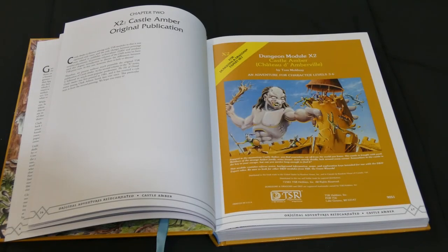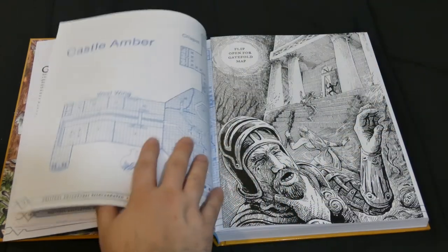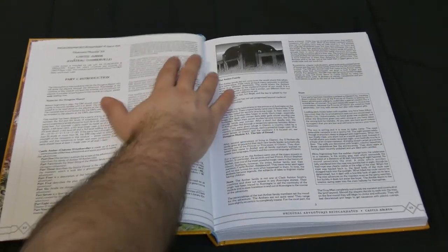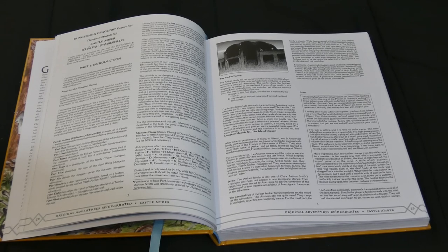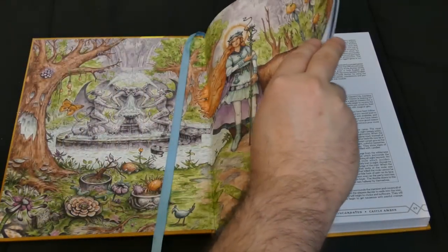The scan of the original is about as good as I've seen in this particular series, with the interior art well presented and clean, and the text also well presented. There were only two original printings of Castle Amber, and they were near identical except for publication numbers, so this volume really only includes one version. Original Adventures Reincarnated Castle Amber meets the expectations set by prior entries in the series.